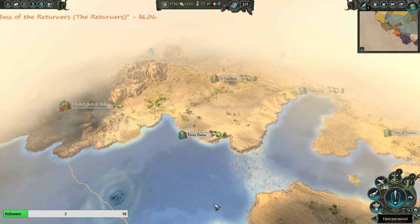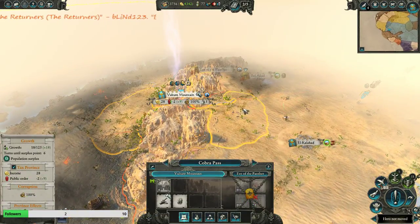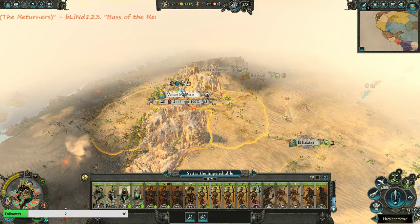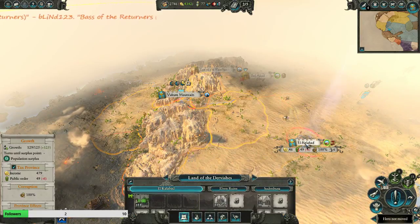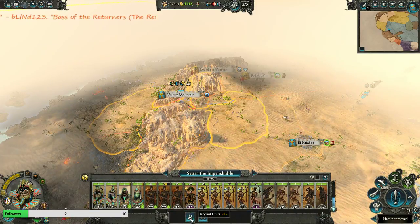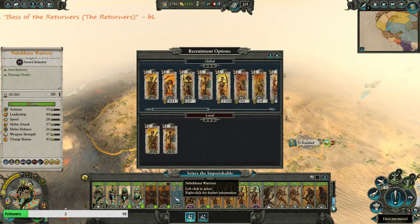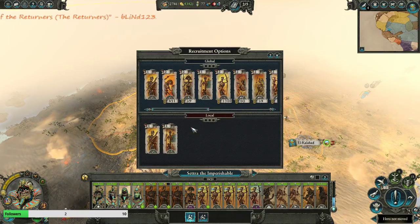So let's grab the Necrotech first. And then Vulture Mountain - let's build some growth. I only lost two units. Either way it's gonna take two turns.